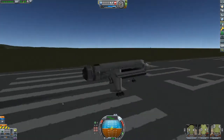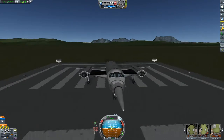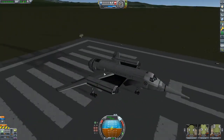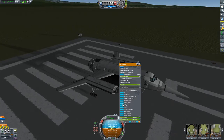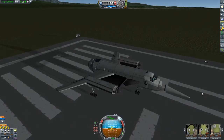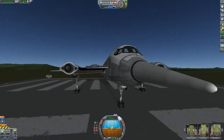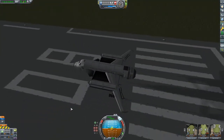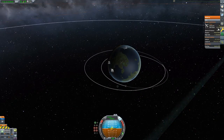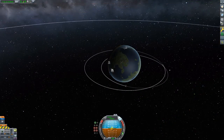Hey guys. So I said I wasn't going to do it, and then I went ahead and did it — big honking space plane. I call it the Albatross, because why not? There she is: big giant honking space plane. How much does it weigh? 135 tons, 79 parts.